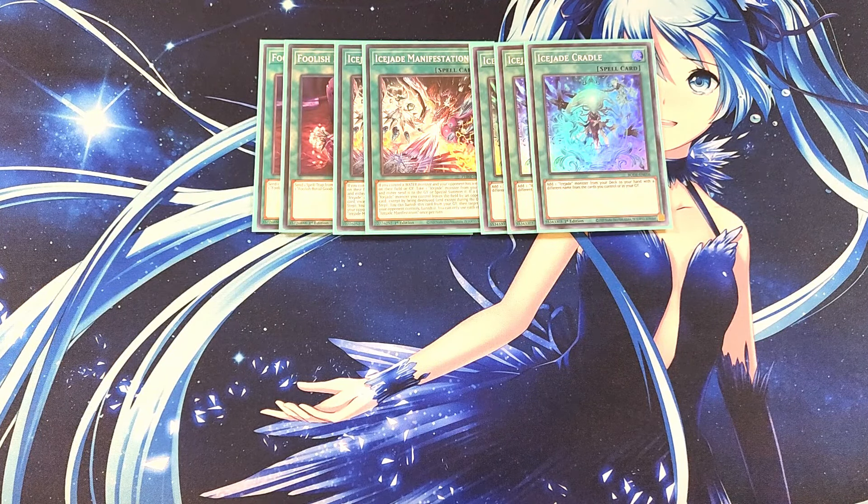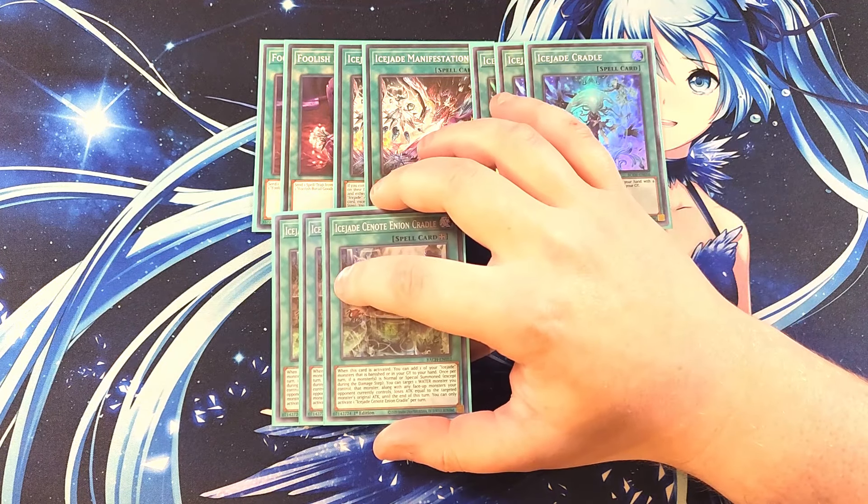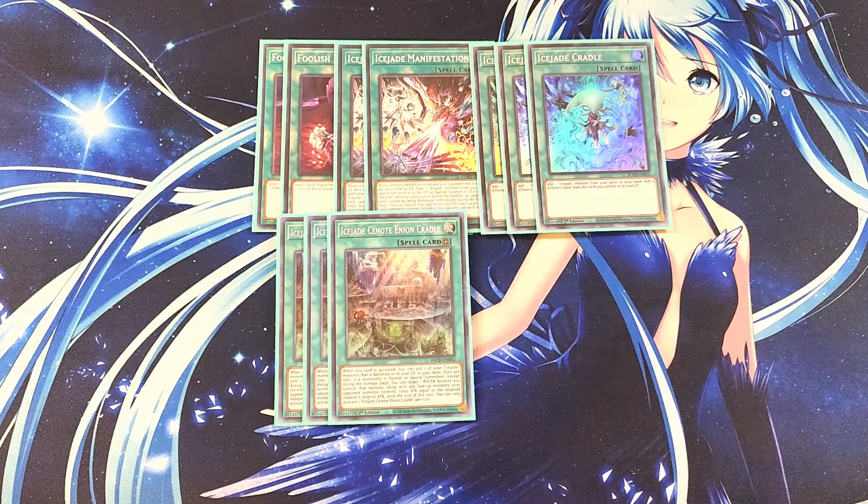We then play three copies of the Ice Jade Field Spell. This card is crazy powerful and one you always want to get to, since a lot of the cards need it on the field. When this card is activated, you can add one Ice Jade monster that's banished or in the graveyard back to your hand. And once per turn, if a monster is normal or special summoned — except during the damage step — you can target a water monster you control, and that monster along with any face-up monster your opponent controls loses attack equal to the targeted monster's original attack until the end of the turn.